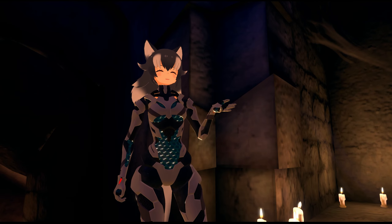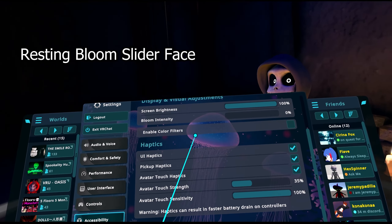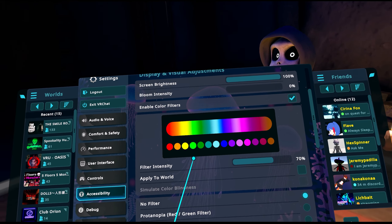You can finally turn off bloom if you don't want it. Color filters, including color blindness mode and all those settings, appear in two different settings sections — which again is one of those cases where the same thing shows up in multiple places.